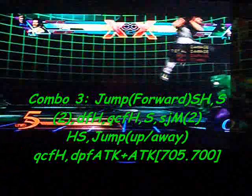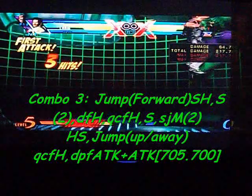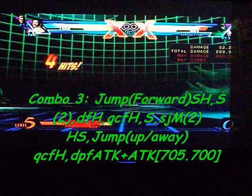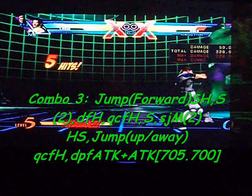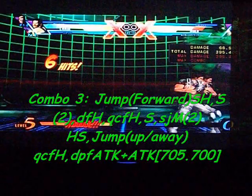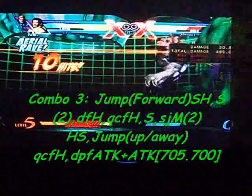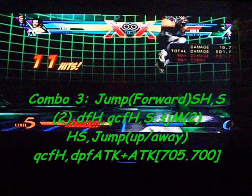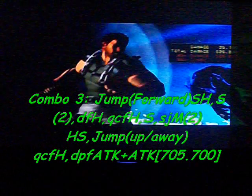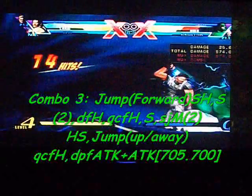For this combo, start off by jumping forward to the opponent, then launch, and on the ground press heavy then launch into the air, super jump, launch to the ground, then quickly do down-forward heavy for the pistol and quickly quarter circle forward heavy for the magnum to make them bounce to the wall. While they're still flying, launch into the air again, super jump, medium twice, heavy, launch to the ground, jump up, quarter circle forward heavy for the magnum again, then dragon punch forward plus both attack buttons for the Sweep Combo. That does about 705,700 damage.